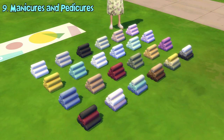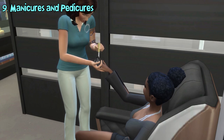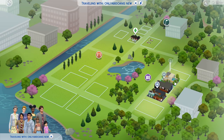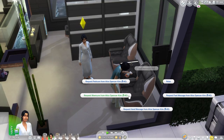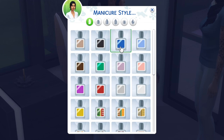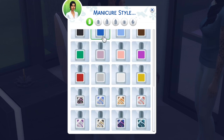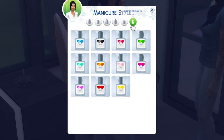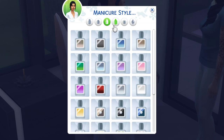Now we reach the new gameplay features. One of the new activities introduced in this update is getting manicures and pedicures. To get one, go to a spa community lot and click on a spa chair with a spa attendant present. Besides hand and foot massages, you can now get manicures and pedicures here. There are many nail shapes and colors to choose from, ranging from coffin, round, stiletto, almond, short, and curated shape nails designed by Ebonix.